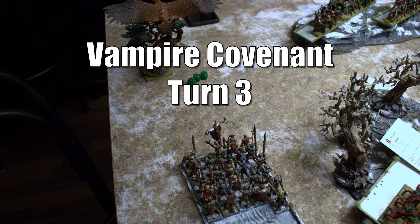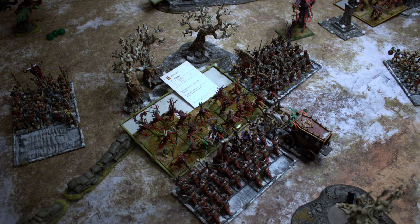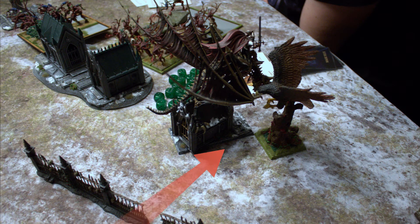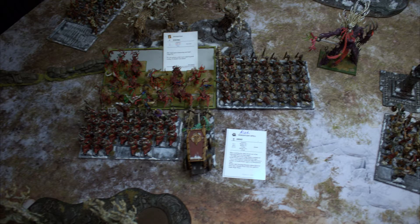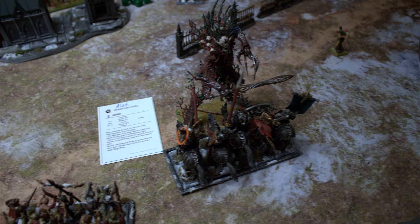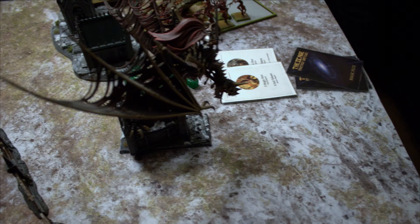The Zombies charge the Eagle, but it no longer needs to protect anyone and flees 12 inches. The Dryads overran a bit too far — the Skeletons hit their flank rather than the front, opening a charge from the Dark Coach as well. Will Scrying help with the dice we've been seeing? The Dragon charges the Eagle on the right. The Zombies on the left needed an 8 to charge the Eagle but rolled 7. The Necromancer casts Arise on the Coach, getting it back to full health. The Vampire Lord gets one back on the Knights; Spectral Blades is dispelled.